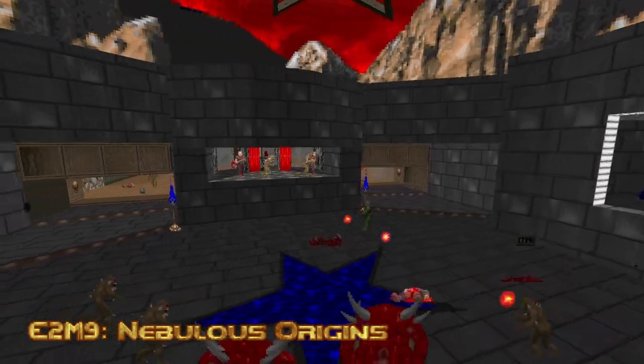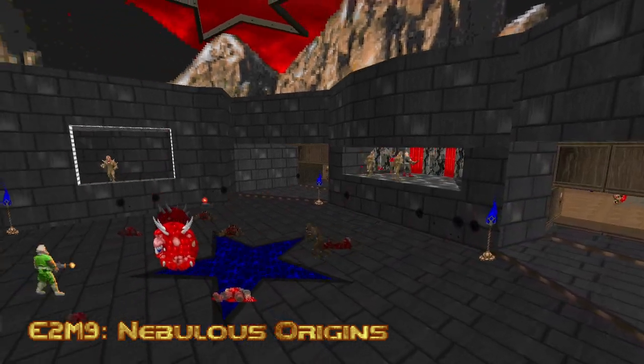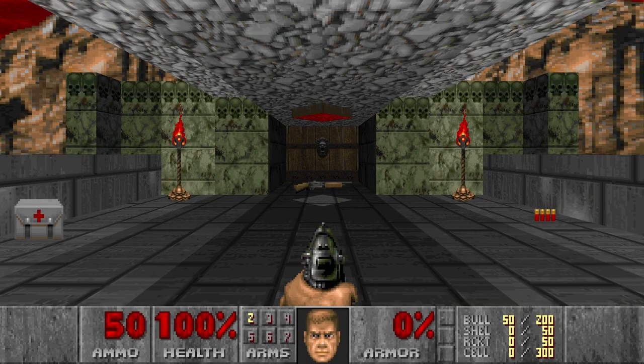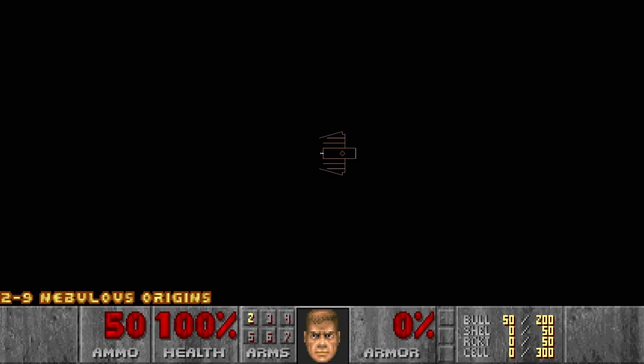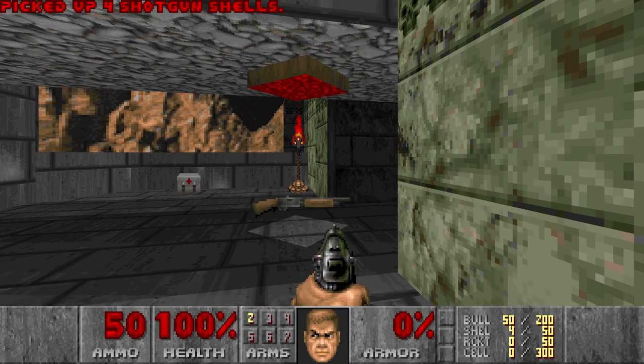Hello and welcome to my channel. Today I will be playing Ultimate Doom: The Way id Did, Episode 2, Map 9 - Nebulus Origins. I hope I pronounced it correctly. This is the secret map of Episode 2.